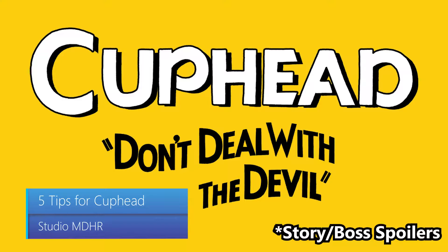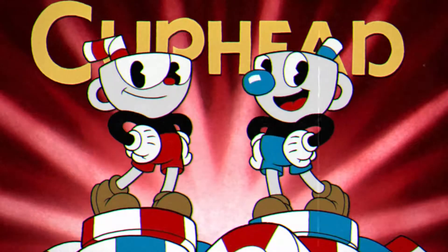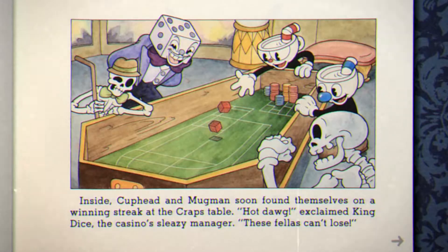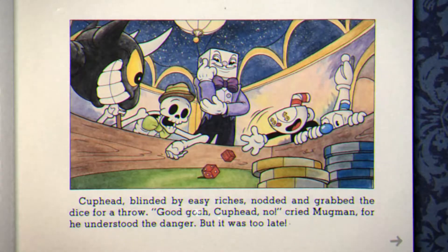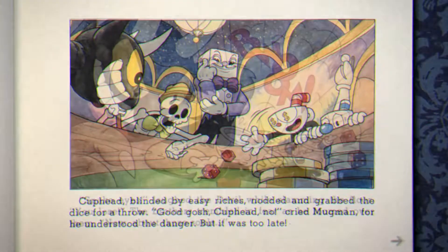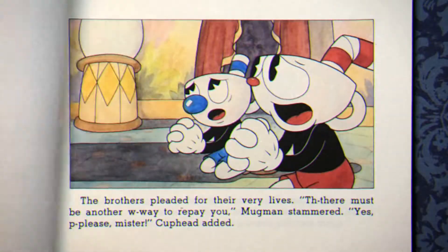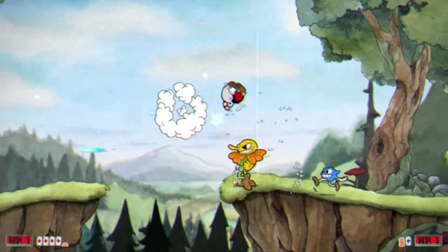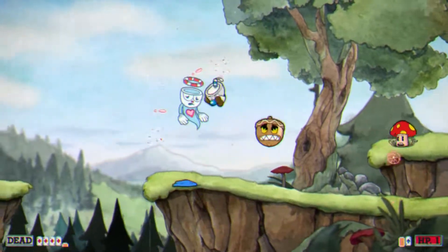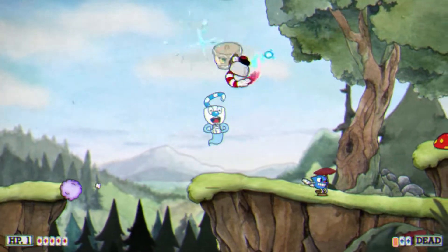Five tips for Cuphead. Cuphead and Mugman have finally made their way to a television near you. These two mischief makers were high on their luck at the local casino when they were made an offer they couldn't refuse. Talking to strangers typically leads to trouble, but Cuphead and Mugman disobeyed their elders and lost a bet with the devil himself. Now these two are on an adventure to pay off their debts. Here are five tips to keep this arcade shooter from getting the best of you.